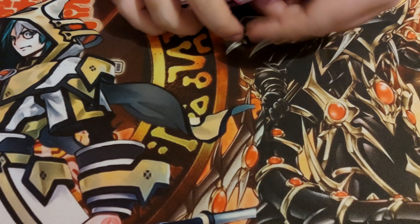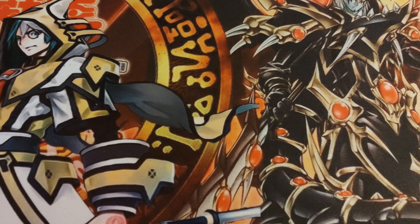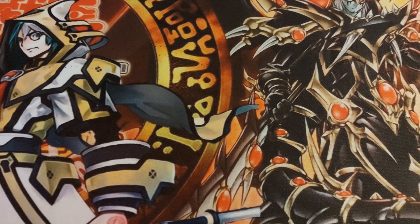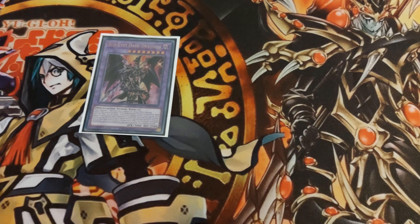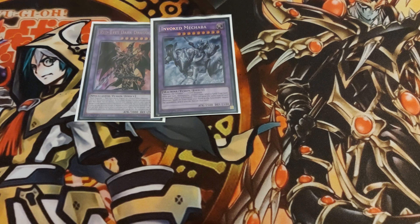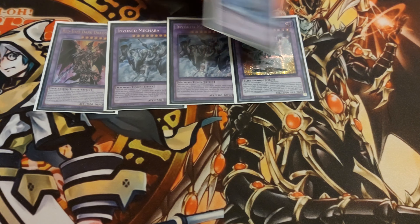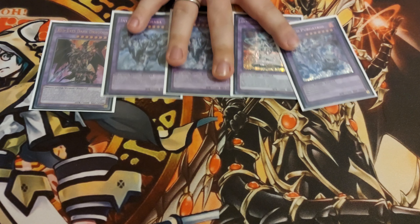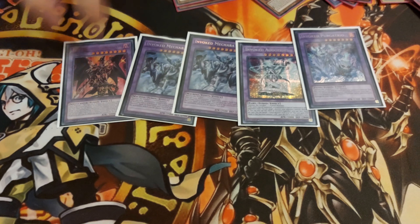That was the main deck with all the engines. Now for the extra deck: 1 Dark Dragoon for the usual play with Anaconda, 2 Megabaaz, 1 Ogrides, 1 Pugtrio — this is for the Invoked part and Dragoon.